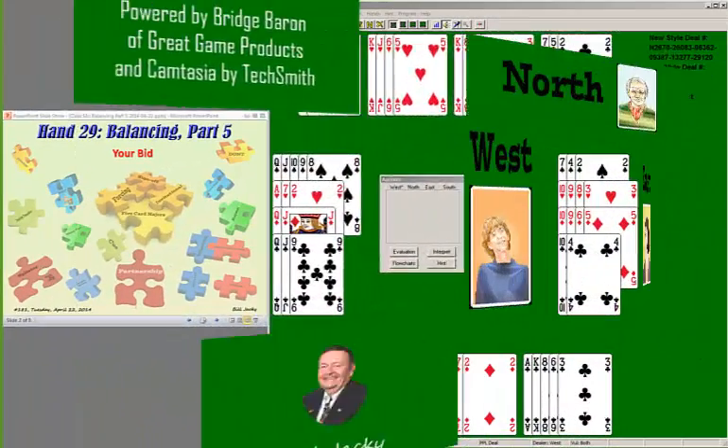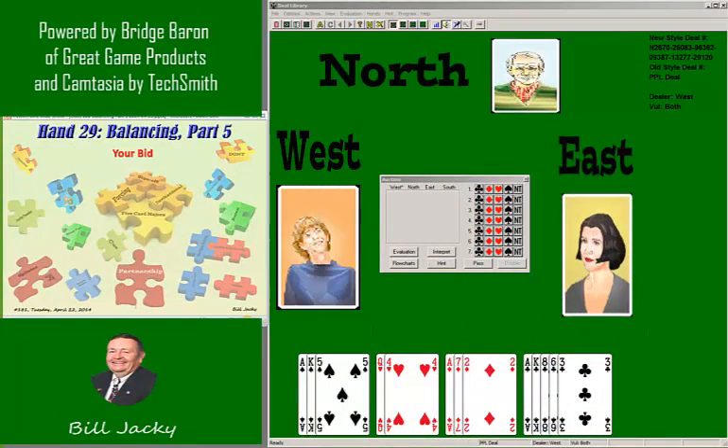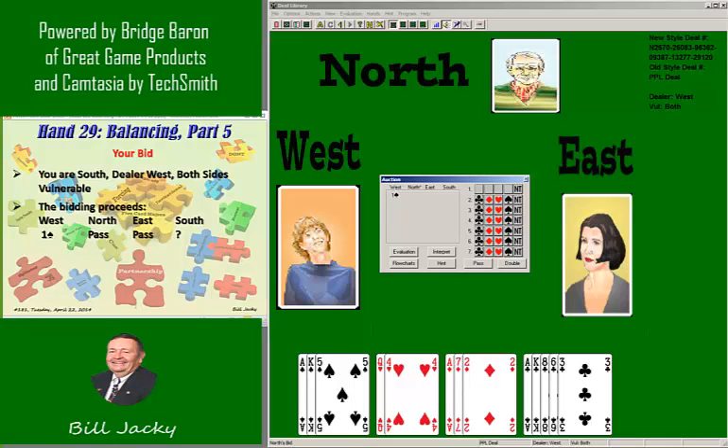Here you are as South with a very strong hand. The dealer is West. Both sides are vulnerable. The bidding proceeds: one spade by West, goes pass, pass, and it's your bid. Question: what are your starting points, and what's your bid?